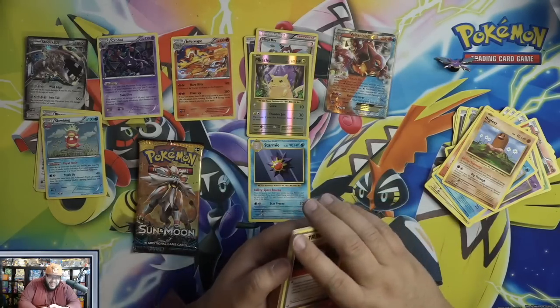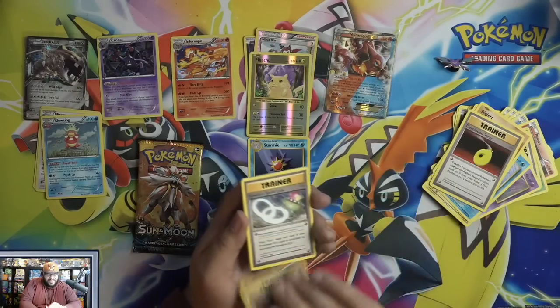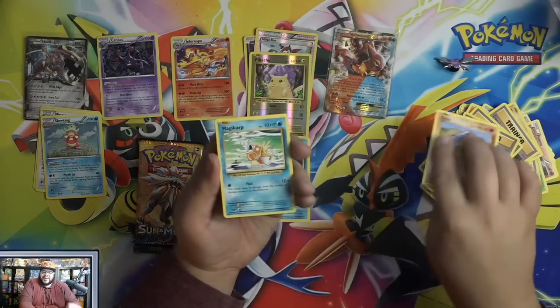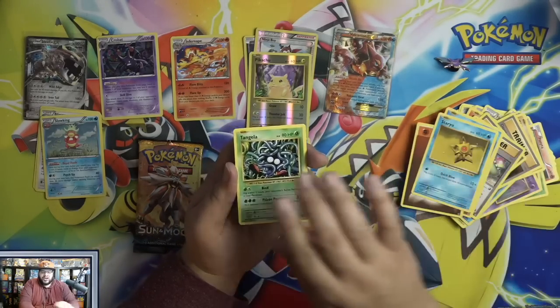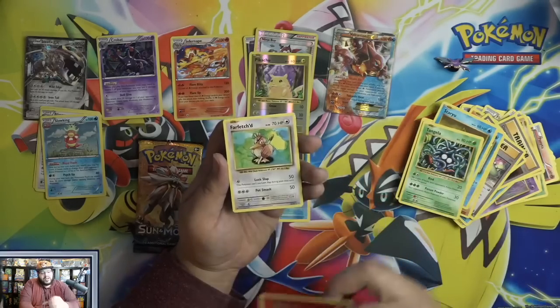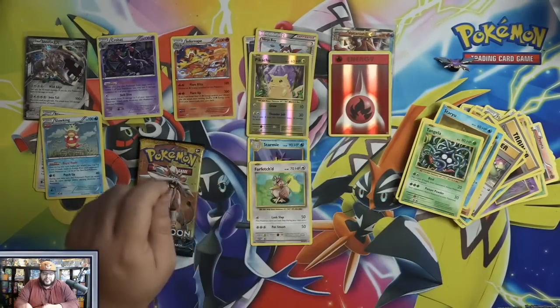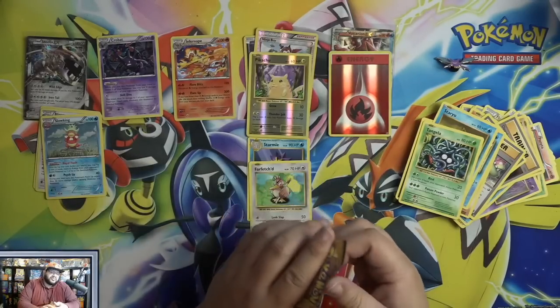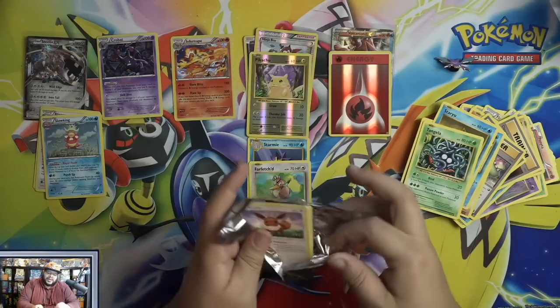If you don't like my Eevee hat, just go 'meh' in the comments below. We have a Magikarp, Staryu, Tangela, and a Farfetch'd — but hopefully nope, I'm getting Shield so I won't be able to get a Sir Fetch'd. I would have to trade for it, but that's fine.